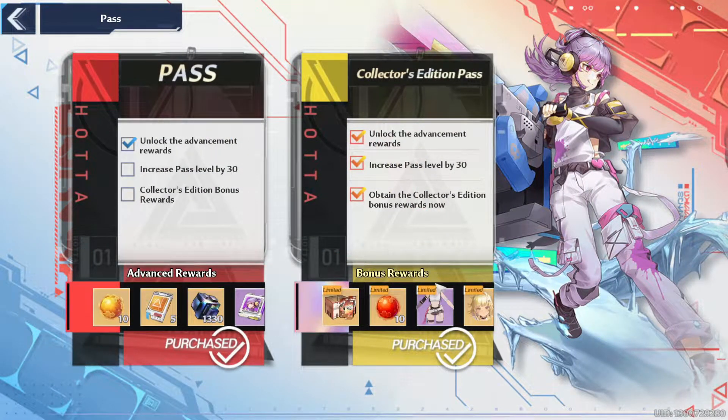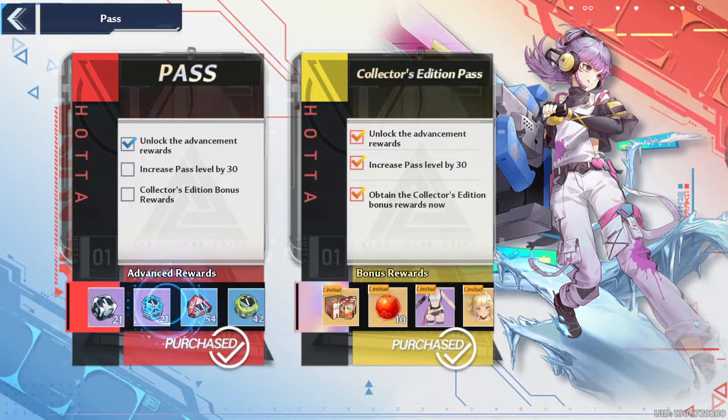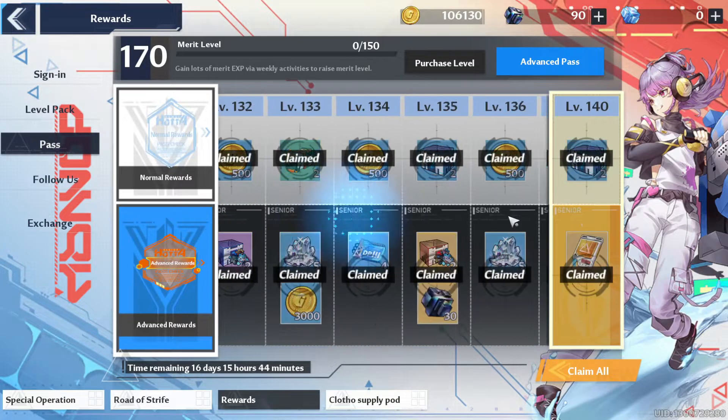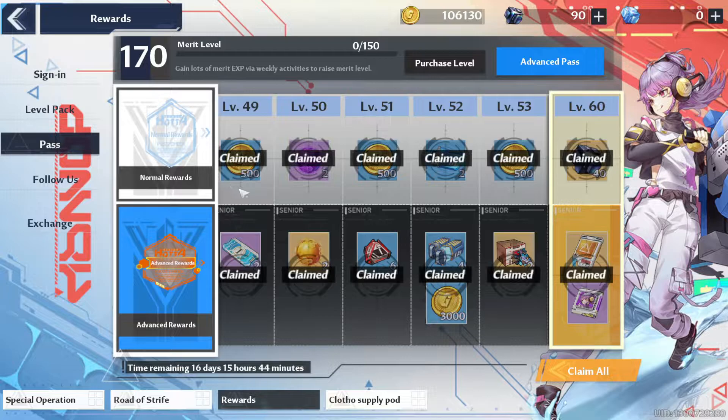Another thing you can buy with money is the battle pass — there's a normal one and a special one. I got the collector's edition, so I got a skin and 10 extra. With the normal battle pass you get 10 packs to open one, five singles, 330 crystals, four matrices, and a bunch of resources to boost your progress.